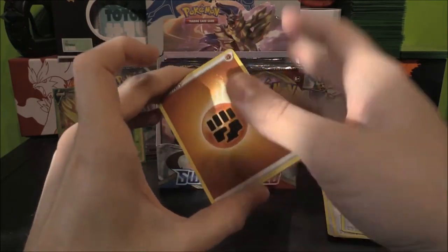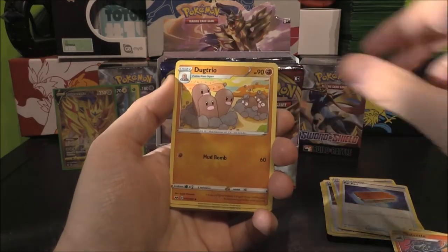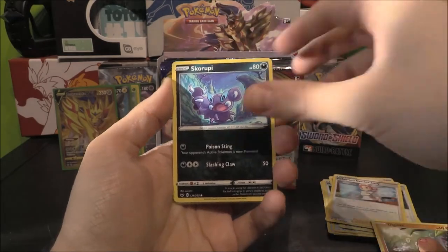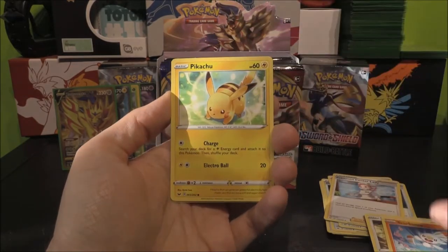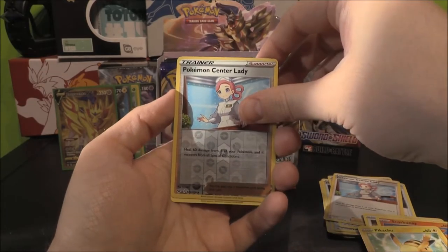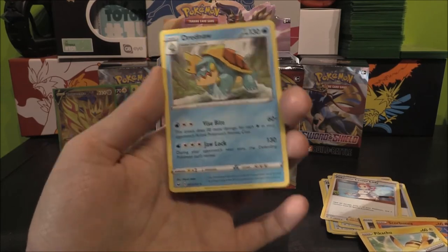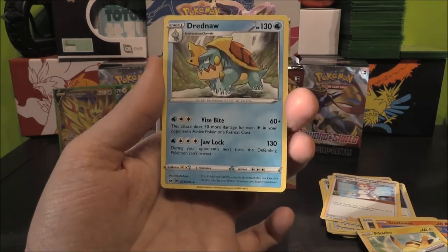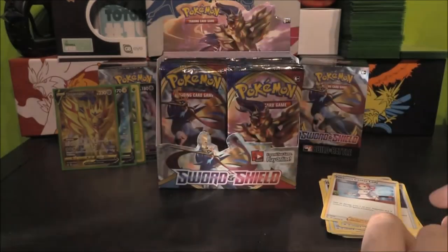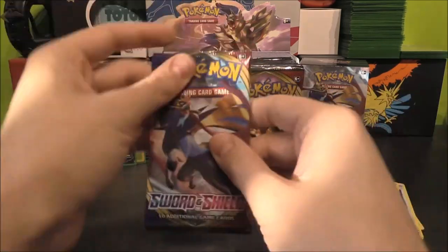Four to the front — Fire? No, it's Fighting. Fighting Energy, Salazzle, Dugtrio, Pokémon Center Lady, Diglett, Skorupi, Hoothoot, Scorbunny, Pikachu, Reverse Pokémon Center Lady — double Pokémon Center Lady! And we've got a Dreadnaw. Love Dreadnaw — another card I cannot wait to see what the VMAX will look like. Don't think I've got a Chewtle yet either.